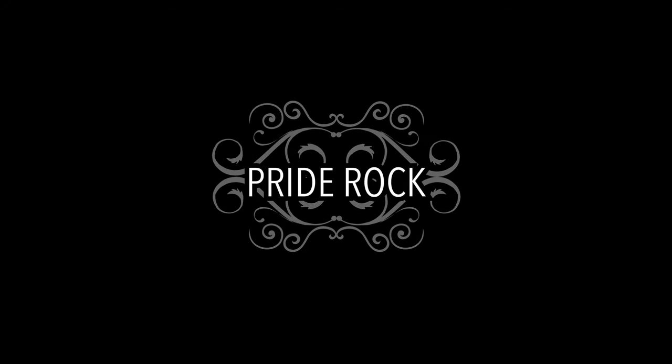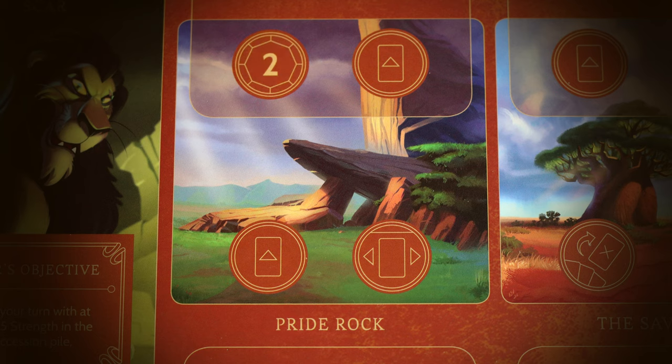Now let's look at the four locations in Scar's realm. The first is Pride Rock, where you can get two power, play two cards, and move an item or an ally. This is a really good location to gain power early on, and you should cycle back and forth here during the early game to collect power. However, you'll use it less and less as the game goes on, since it doesn't offer much benefit later except for moving items or allies.